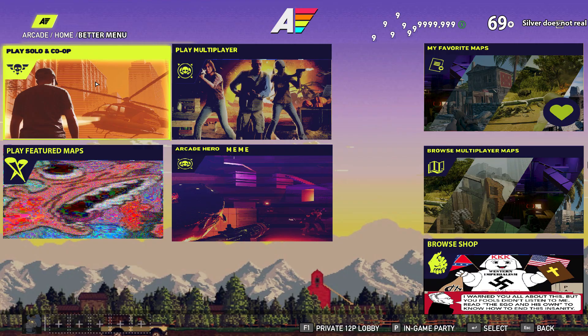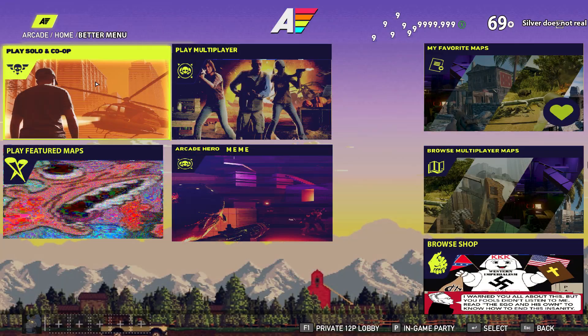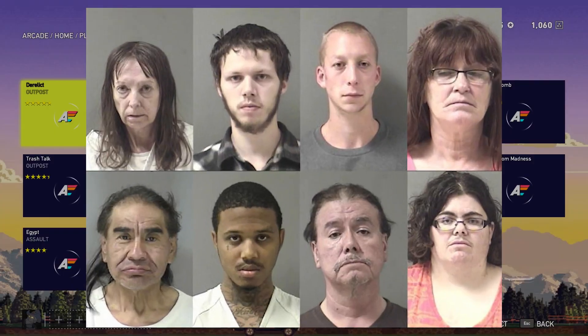I'm going to propose a change — my menu has a lot of really neat features and is on one page instead of three. Ubisoft, please take my changes seriously. Anyway, you click on PvE because you want to mow down some mindless Montanans.